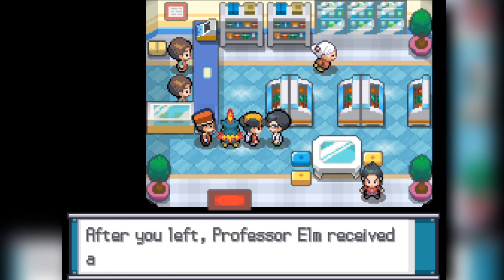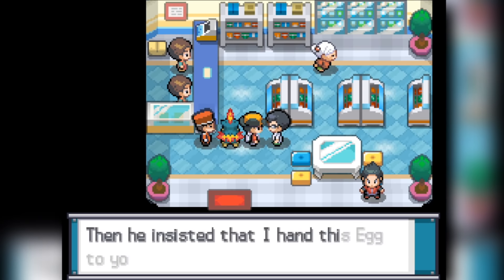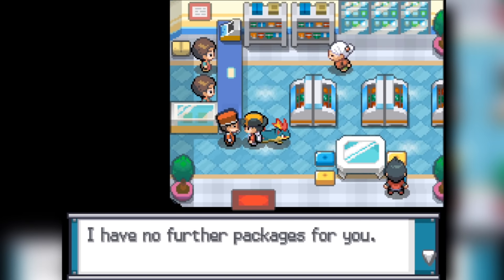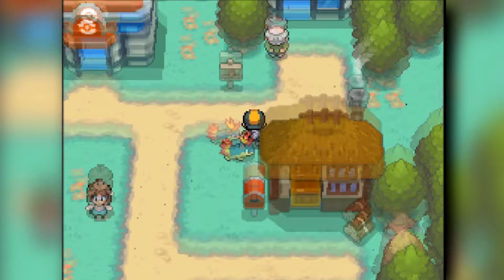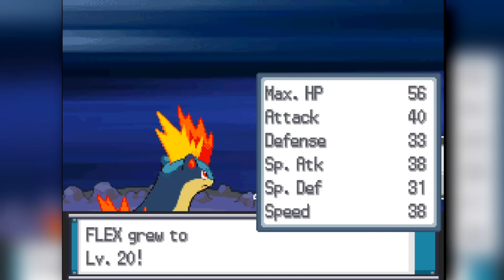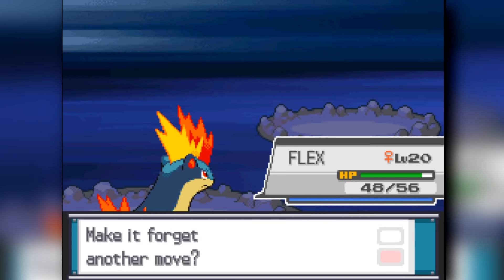From there, we're actually going to get an egg from our Professor's aide and put it on the team — we're going to have a Togepi, which is interesting. From there, we head into Azalea Town. It's going to be pretty easy, a breeze. We're going to attempt to learn Flame Wheel, but I searched it up and it's not a Generation 1 move. So we can't use it — we're stuck with Ember for another 35 levels.